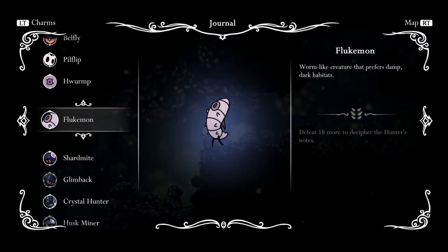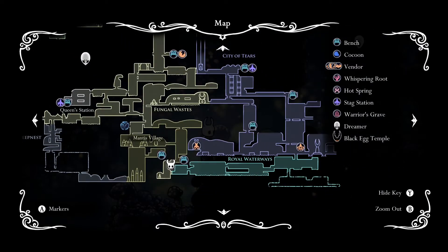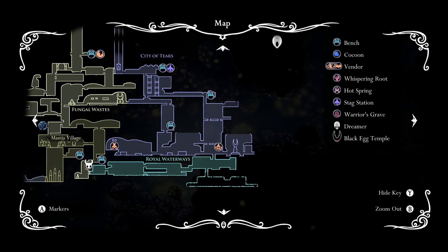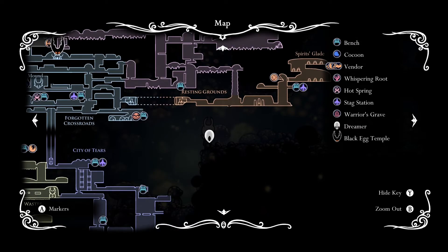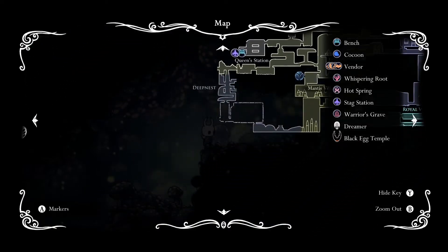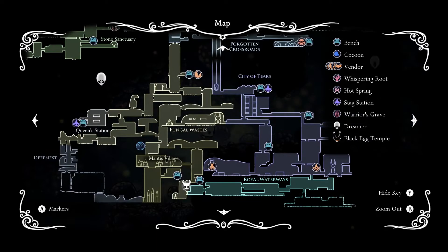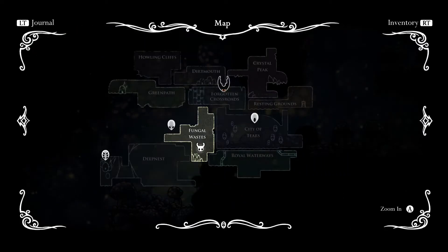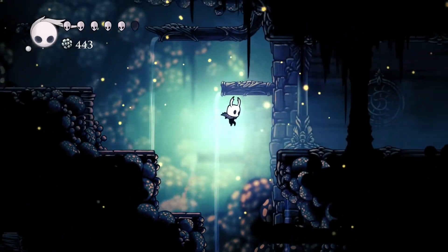Zoom into this — mantis village. Deep nest is a thing. We can also check out the rest of the waterways to the right and there's more of the city of tears. Need to make it to that boss — it's three bosses total, right? That boss, that boss, and then way over here in deep nest. So let's go back into the waterways.